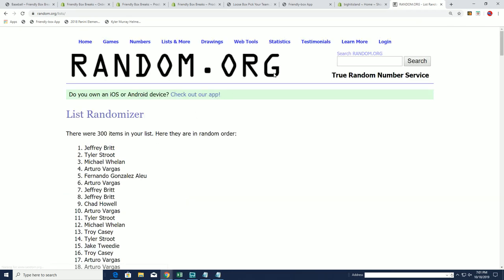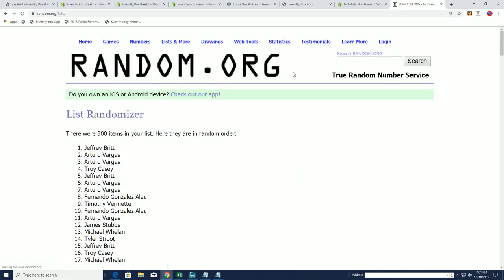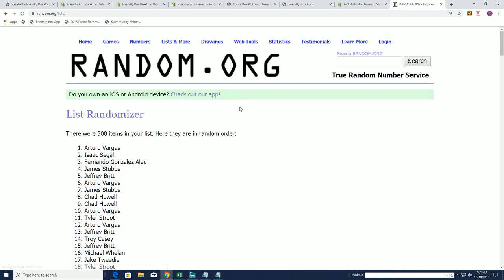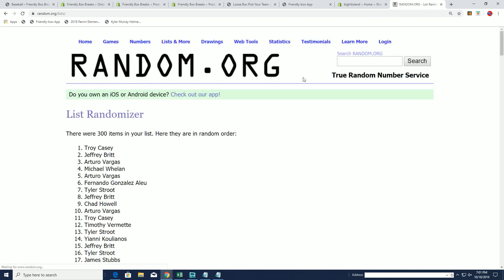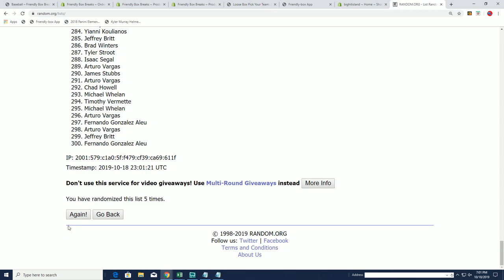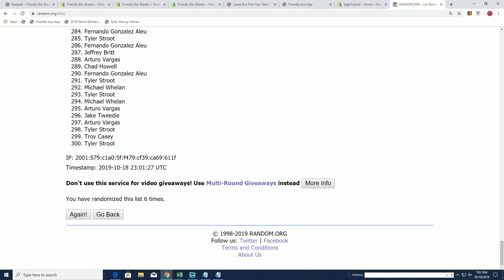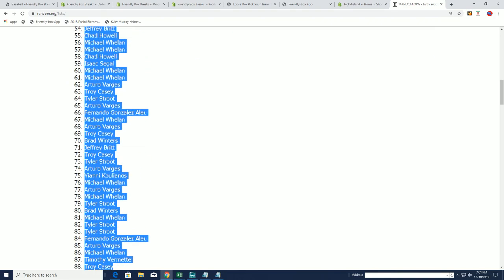Completely randomized owner list names getting ready to be put beside the checklist after seven passes. This is exciting stuff — I can't wait to see what comes out of here. But no matter what, somebody is hitting a Babe Ruth right here in just a moment. Lucky number seven — that's our random list of owner names ready to be put in beside the checklist.